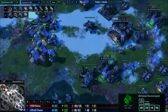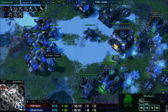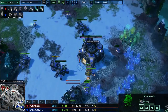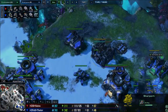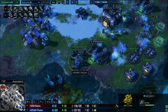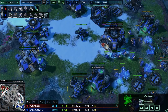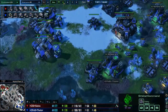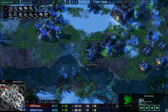With Hellions you want to be active on the map to see what the opponent does. When you've secured your 3rd you want to add more production facilities. On three bases you want four Factories and two Starports, so I should soon place two additional Factories.